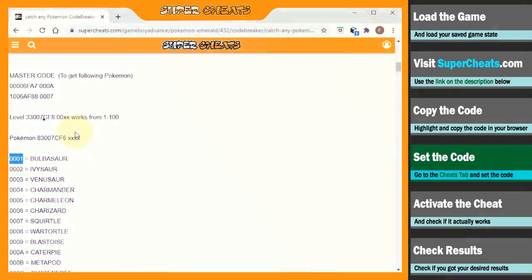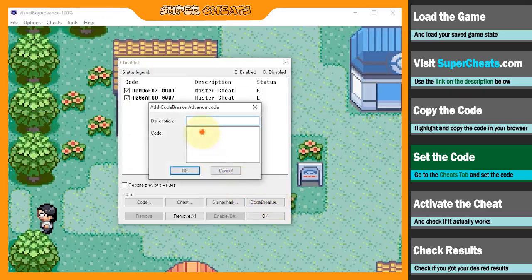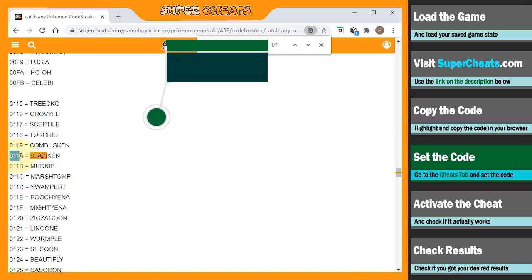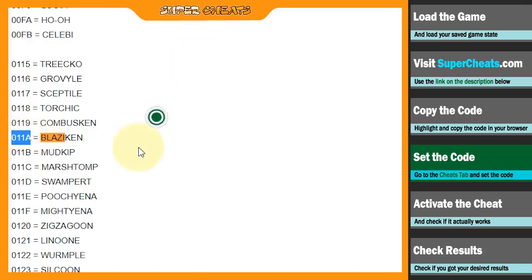To complete this cheat code, we'll head back to the browser to copy the Pokemon identifier code. For this example, we'll try to encounter Blaziken. Head back to your browser and try to find Blaziken's code. Copy the code and then go back to your emulator to complete the cheat code.